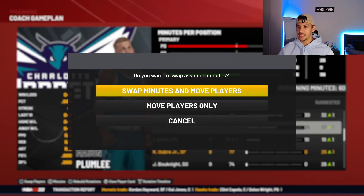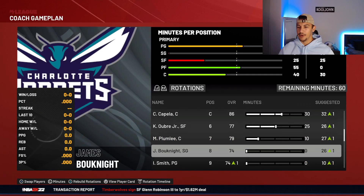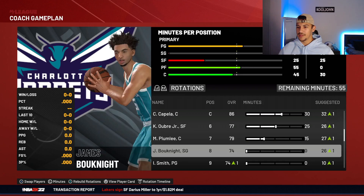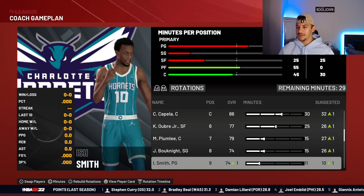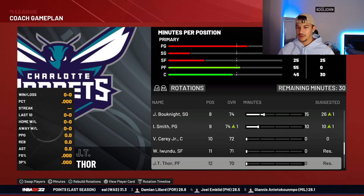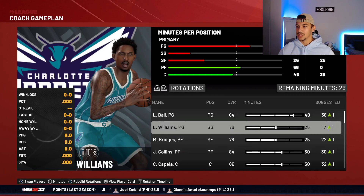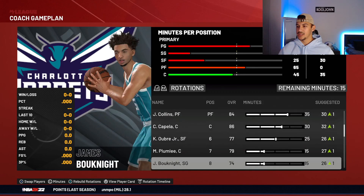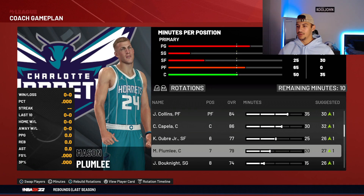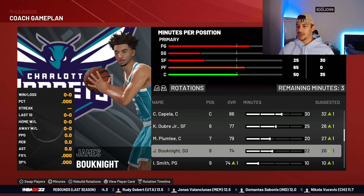Oubre as the sixth man, Bo Knight at 25 minutes, Plumlee 15 minutes, Bo Knight 15, Dish Smith 15, Ishmael 10. Let's hand out more minutes to Lou and Bridges. Collins will go 35 minutes, Plumlee 20 minutes, Bo Knight 20 minutes.